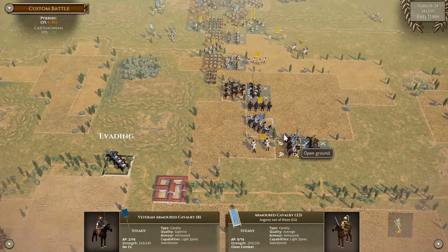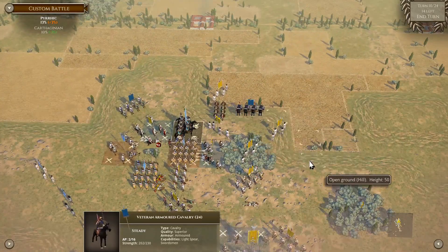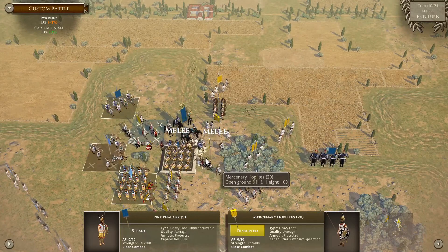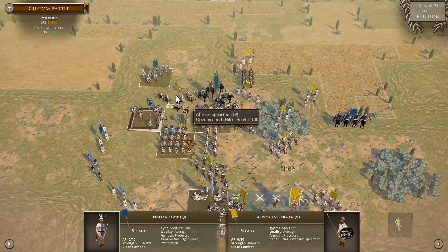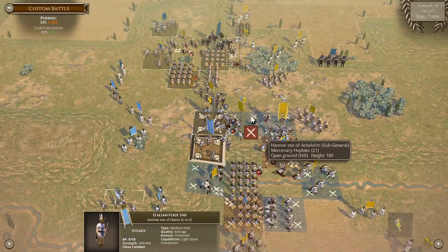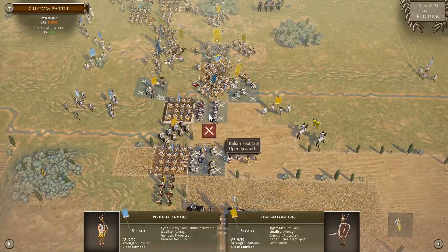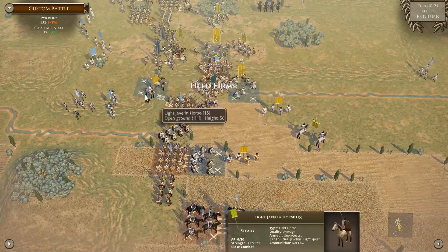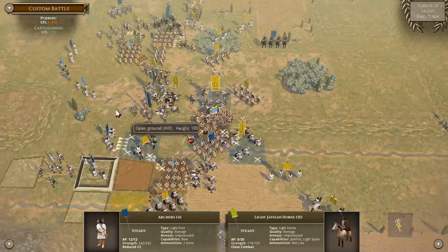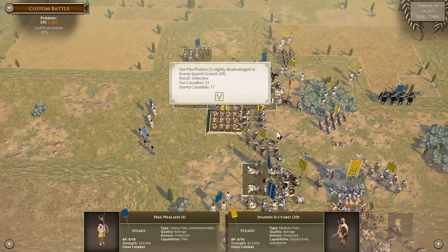We'll try again and chase these down, so we end up here. Do they evade? Nope. Brilliant - these here so these don't fall back. I've messed up here completely. I guess that's going to be the way it goes. These two subgenerals are going to maul that unit there. He's not in rough ground but we have to do it.